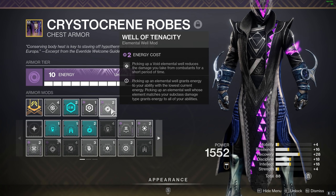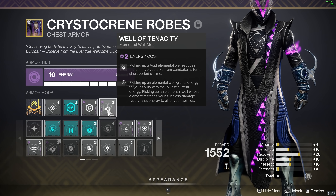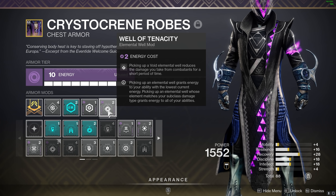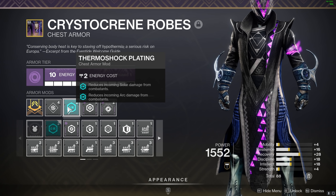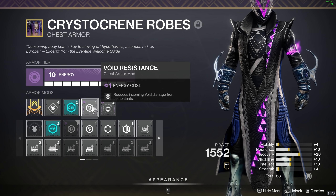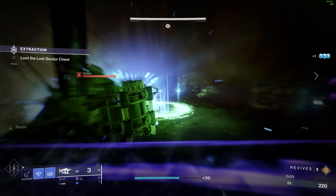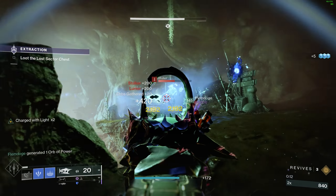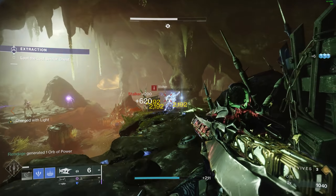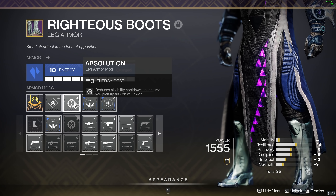For the chest piece we're going void again because we're running Well of Tenacity — picking up a void elemental well reduces the damage you take from combatants for a short period. We've also got a recovery mod, Thermoshock Plating to reduce incoming solar and arc damage, and Void Resistance to reduce incoming void damage. So we've got arc, solar, and void damage all reduced — very good for GMs.